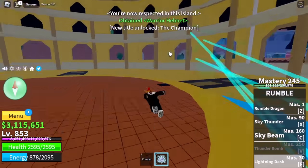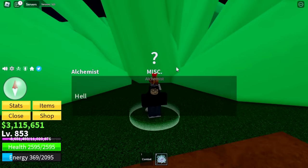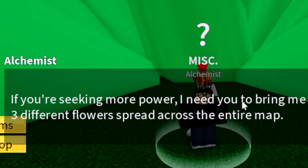Next up, green zone. Look for the NPC Alchemist and talk to him. He'll ask you to look for three flowers.